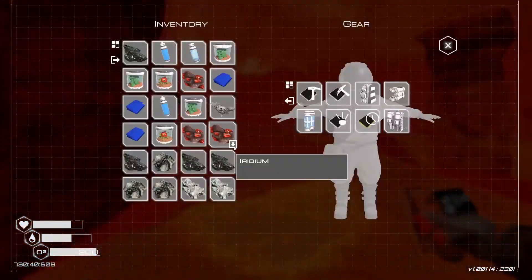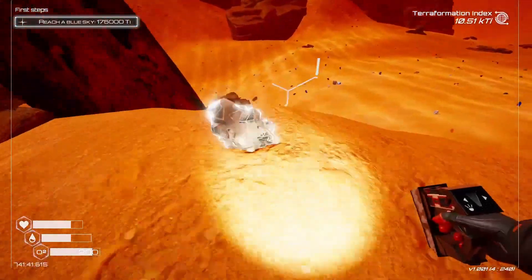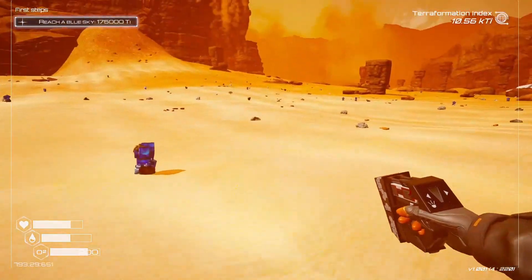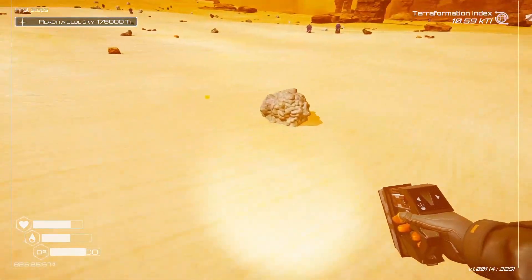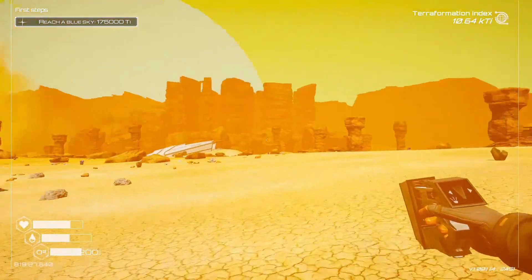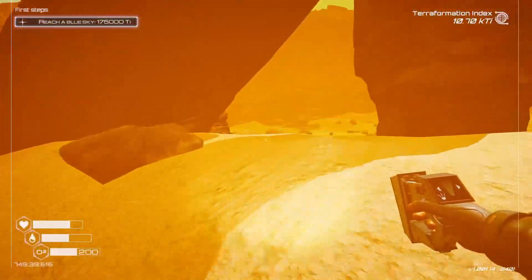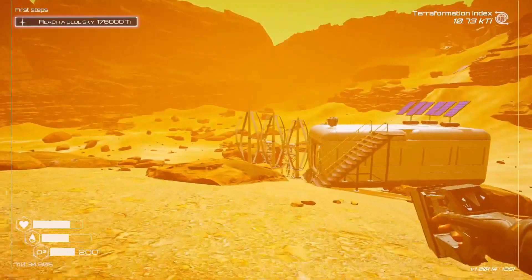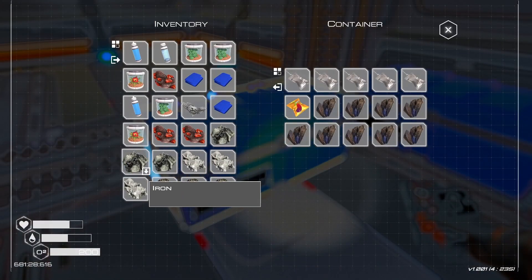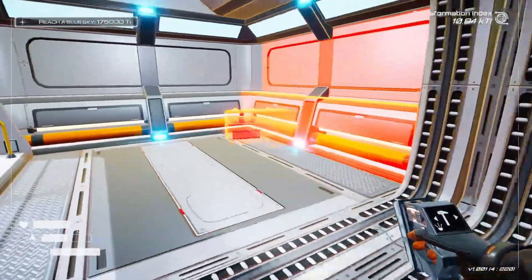My inventory is full so I'm gonna have to drop the silicon for now. Oh more ice, nice. I need titanium for the T2 heater as well so I'm just gonna grab as many titanium as I can. Is there another? Why is it turning yellow? Oh, there's another wreck over there. And my inventory is full. There's titanium up there — let's make another chest. Actually, I'm gonna make another living compartment.